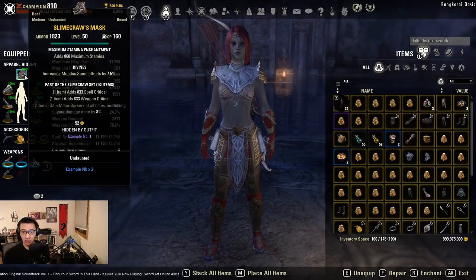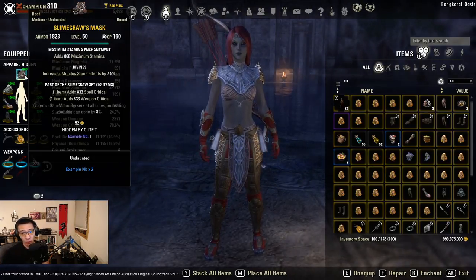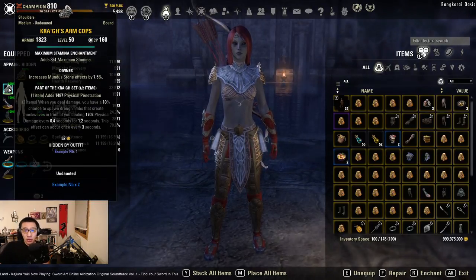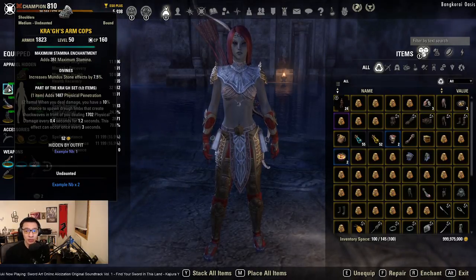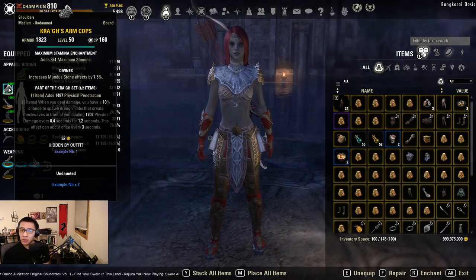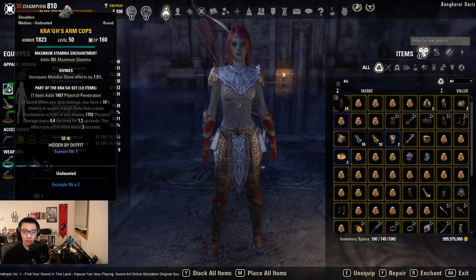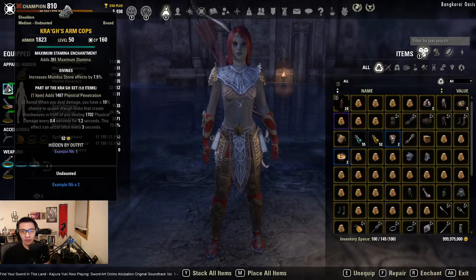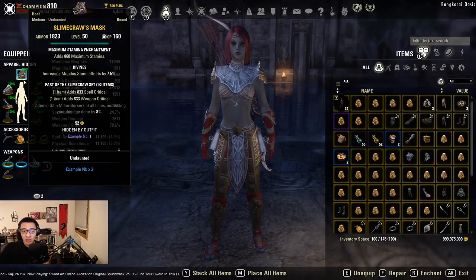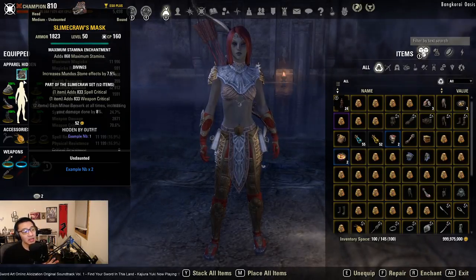The next best setup is one piece Slime Craw for weapon crit — or alternatively a piece with weapon damage like one piece Molag Kena — paired with one piece Crog for the physical penetration bonus. As mentioned at the start, two-handed and bow builds struggle with penetration since we don't have the passive that Magicka DPS have. Running one piece Crog plus one piece Slime Craw or Molag Kena is our way of increasing penetration and crit.